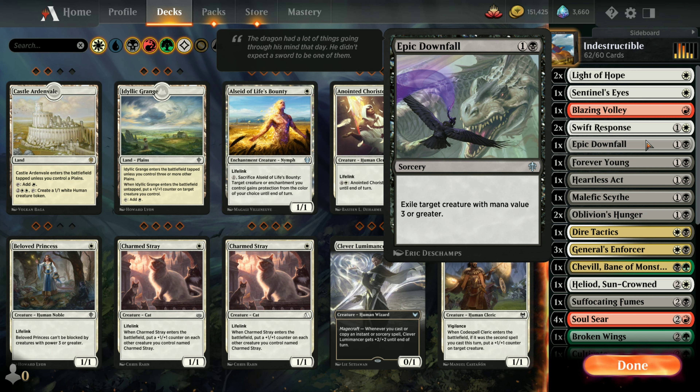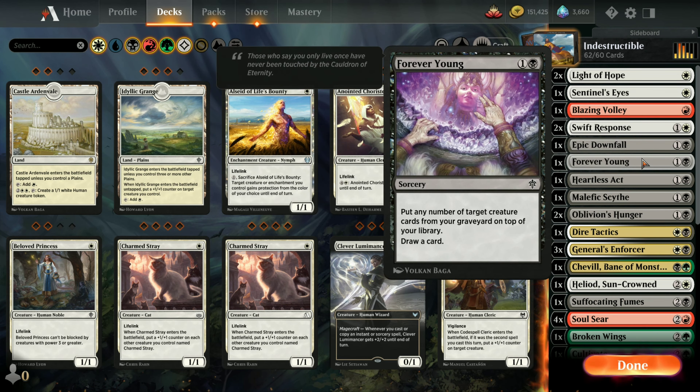Epic Downfall to get rid of a creature with a mana value of three or greater. One copy of Forever Young to take creatures from your graveyard and put them on top of your library. You can put more than one - if you've got ten creatures in your graveyard you can put all ten on top of your library, but you only get to draw one card after that.